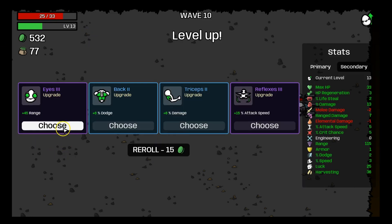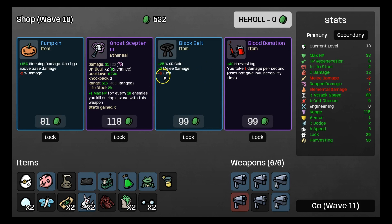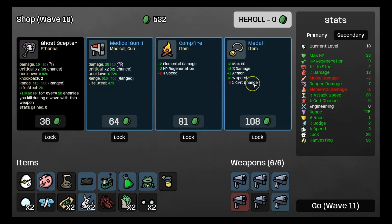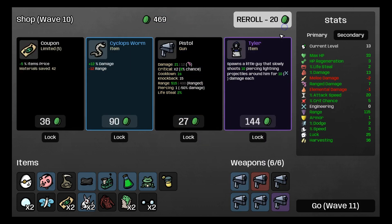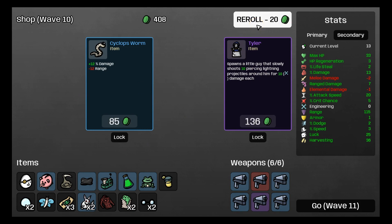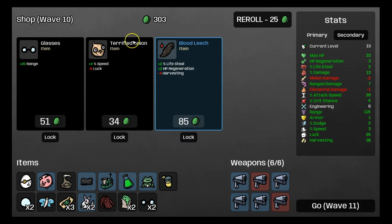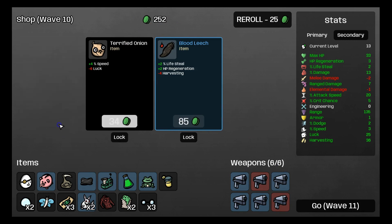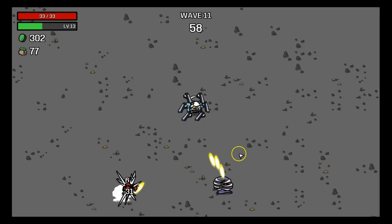We need more damage. We're not going to take the engineering because we're not focusing on that right now. Let's take the 15% attack speed. There's a lot of stuff here but it's minus crit chance and we don't want that. We can get another pistol which gives us a purple one. And also a coupon — why not? And another pistol. We're going to reroll one more time and actually get that, because we have two reds now. Should we get the glasses? I'm going to get the glasses. Now we went from 252 to 302.